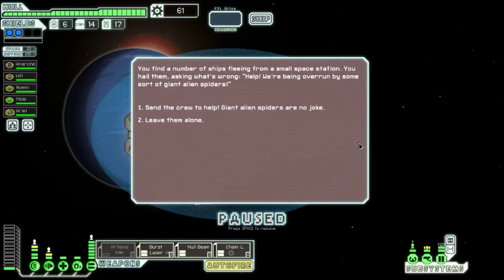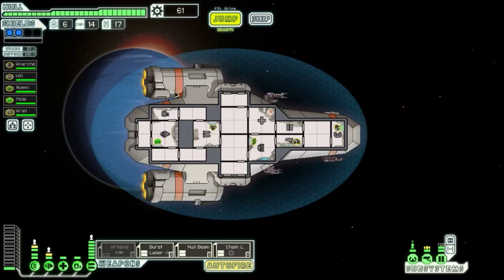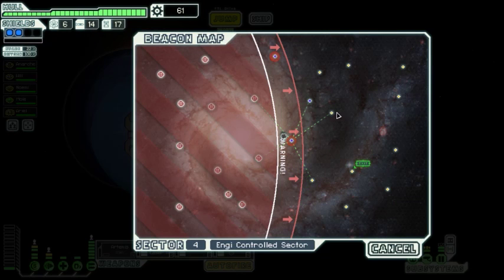You find a number of ships fleeing from a small space station — they hail you saying they've been overrun by some sort of giant alien spiders. This event always costs a crew member, so we're going to leave them alone. You can't risk fighting an unknown alien on every backwater station. Every time I've done it I lose one or two crew members. Let's jump. Going up gives us three nodes and an escape to the exit.